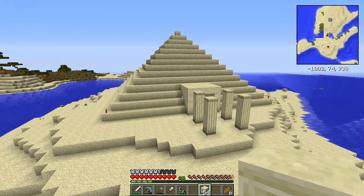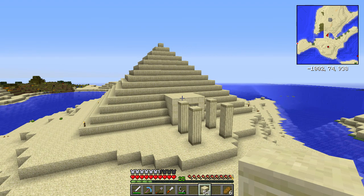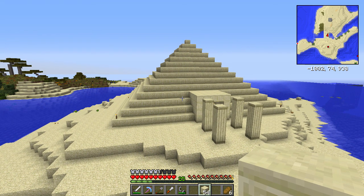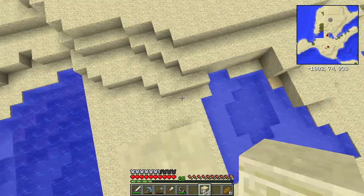Yeah, that looks kind of good. Let's pillar up over here and check it out from above. Oh yeah, that looks kind of cool! Definitely need to put something on top of that — I think I want to put some sort of creeper face design or something like that, just at the front there. Something simple, I think.